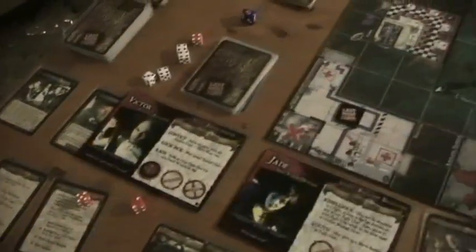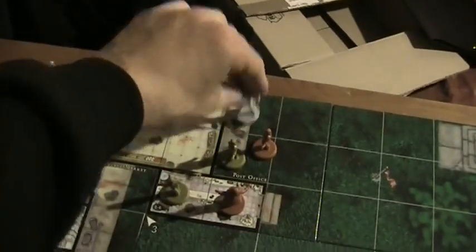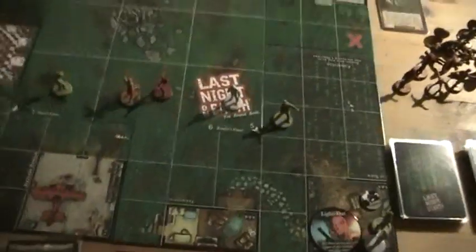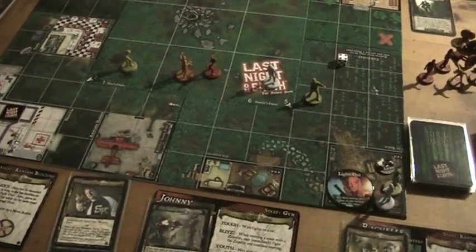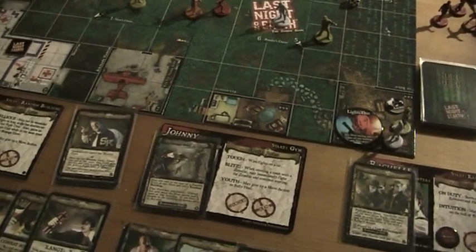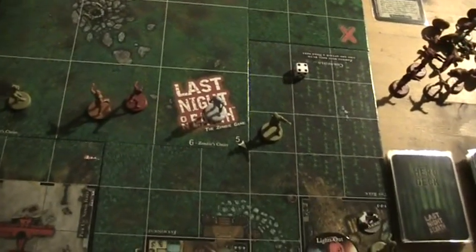And then it's Victor — he's standing there and he's got a six. So he now also enters the freezer. And the last one is Johnny — he's got a four, not a five, and I have to subtract one, so it's just a three, which doesn't make it easier.